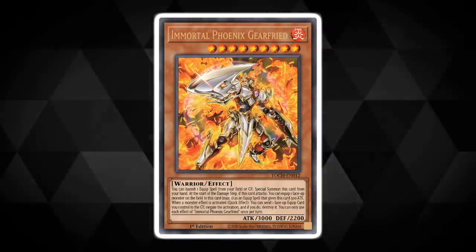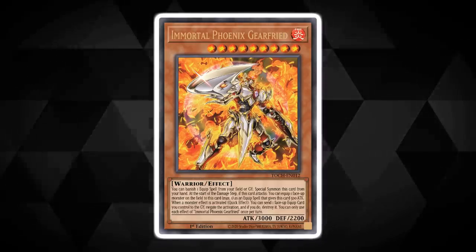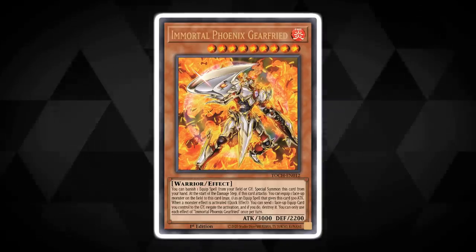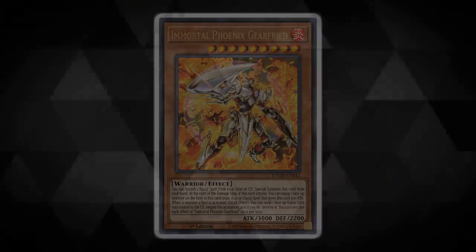That sounds pretty good, right? Well, there's more. He even has a quick effect which allows him to negate monster effect activation and destroy that monster by sending a face-up equip card you control to the graveyard. This card is absolutely wild and we all know one particular set of warriors that love their equip cards that he might just have to team up with.